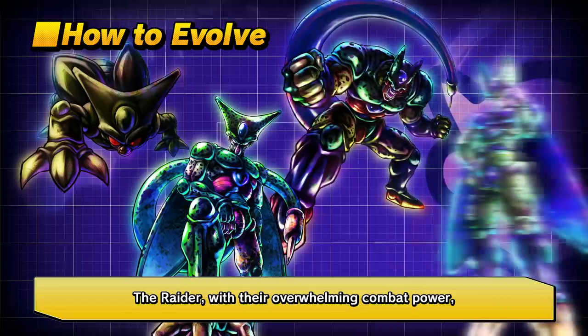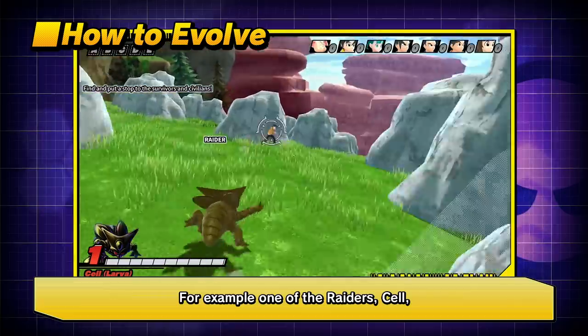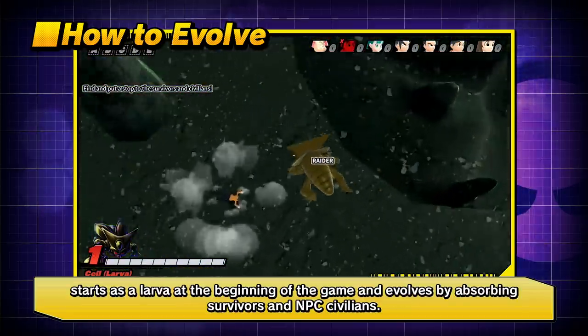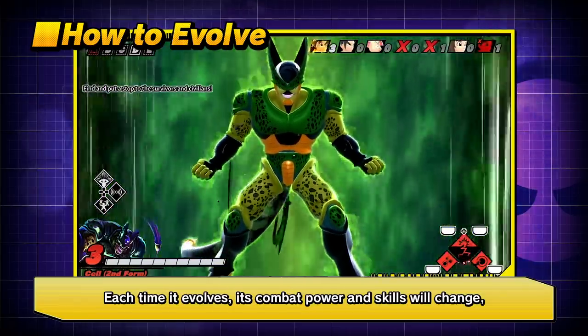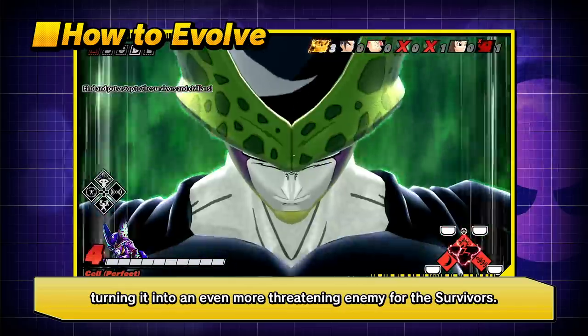The raider, with its overwhelming combat power, has a unique feature which allows it to evolve during battle. For example, one of the raiders, Cell, starts as a larva at the beginning of the game and evolves by absorbing survivors and NPC civilians. Each time it evolves, its combat power and skills will change, turning it into an even more threatening enemy for the survivors.